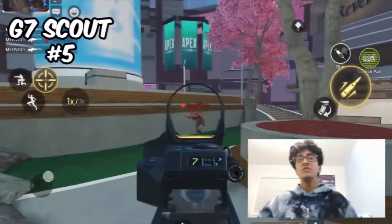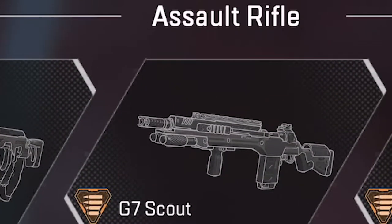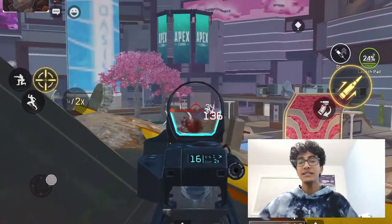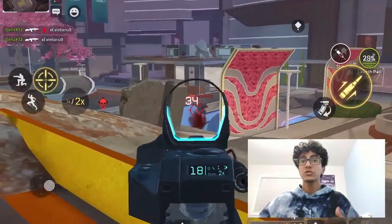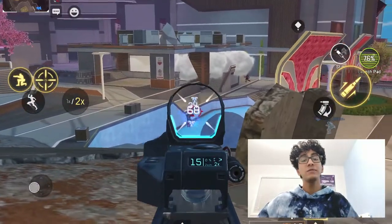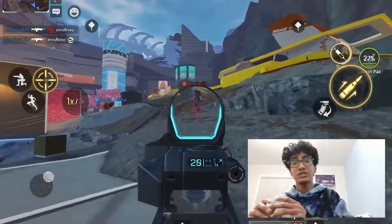Starting at the number five spot, we have the G7 Scout. And yes, this is technically classified as an assault rifle by Apex Mobile themselves. This semi-auto marksman rifle can deal high damage with stable recoil, but falls short due to its slower rate of fire. The Scout is great at mid to long range, arguably better than some other ARs on this list, and it's great when you need damage and precision over faster fire rate. Pairing it with an SMG is an excellent idea.